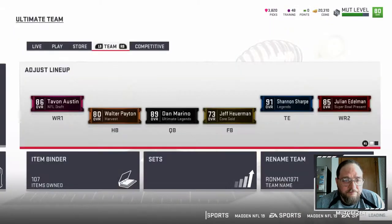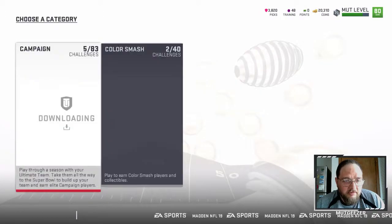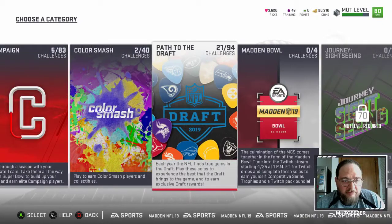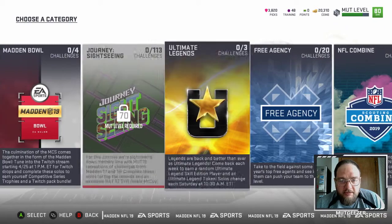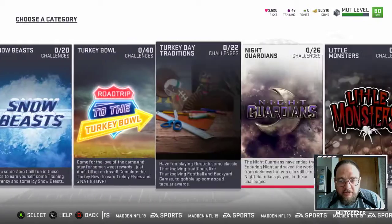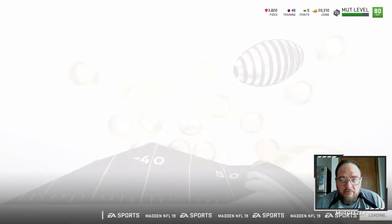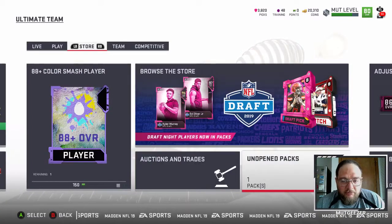I've been grinding the Team of the Year solos, and I did get those done. So I'm going to open that pack here in a second. I've been doing some of the draft packs, trying to get up to pull another 88-plus pack. Now that the team's a little better, we'll probably do these Madden Bowl challenges. We finished the Team of the Year solos, so there they are right there. We're hoping to pull Gurley or Wagner out of this pack. We're going to go ahead and rip it and see what we get.